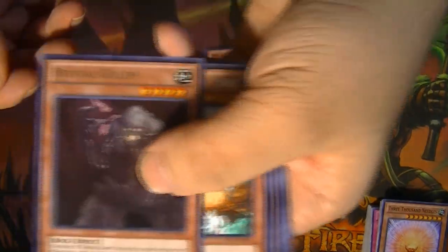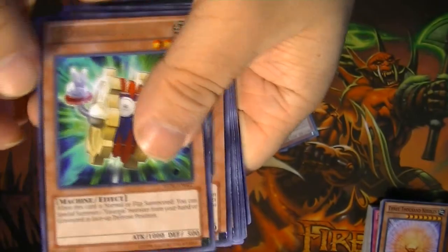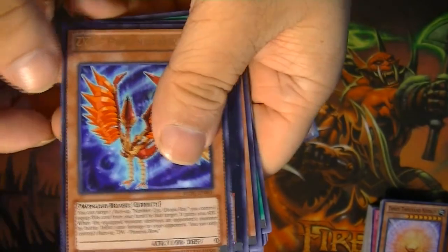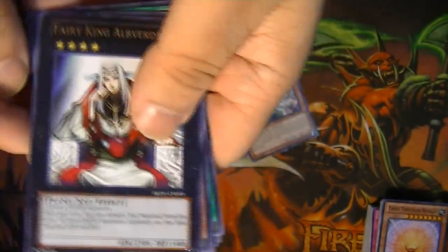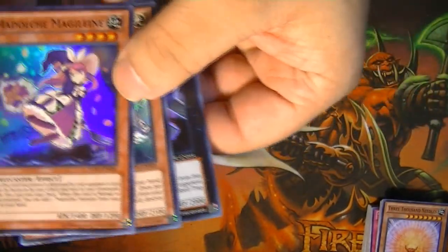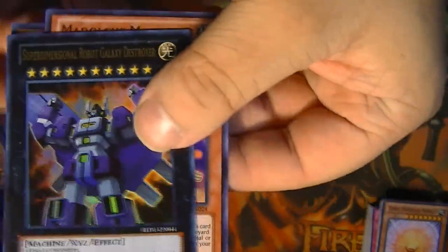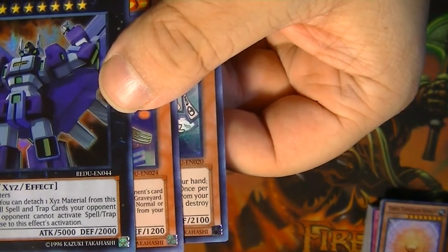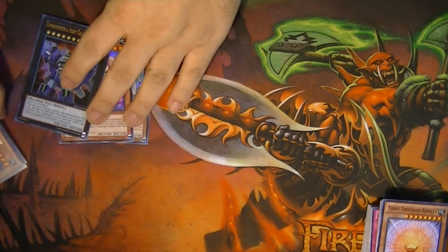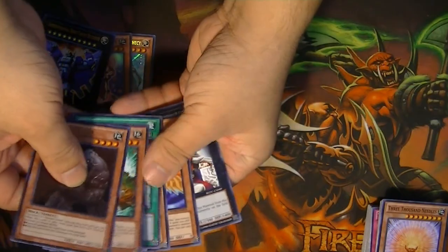So the rares were: Revival Golem, Eco, Spellbook of Wisdom, Gears G Mark II, Eco, another Revival Golem, Gears G Arsenal, ZW Phoenix, and Fairy King. And the holos were: Super Rare Modulce Monster, Secret Rare High Priestess, and Ultra Rare Super Dimensional Robot. If you liked what I pulled in these Special Editions, hit the Like button, and as always you can subscribe to my YouTube to see when I put out new videos. Thanks for watching.